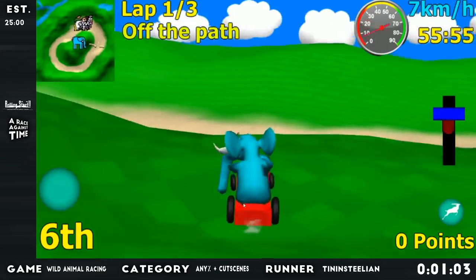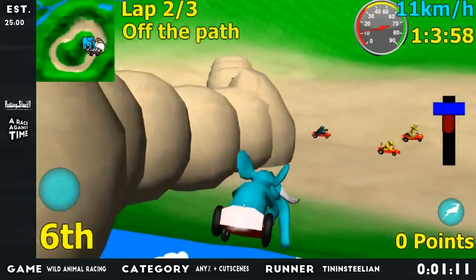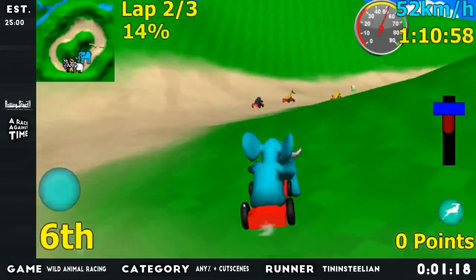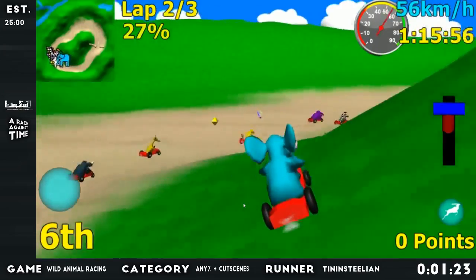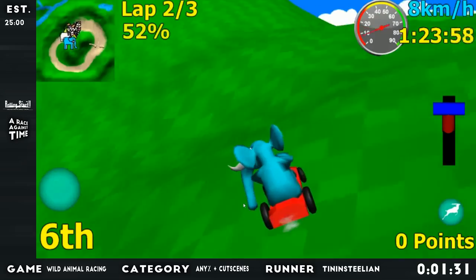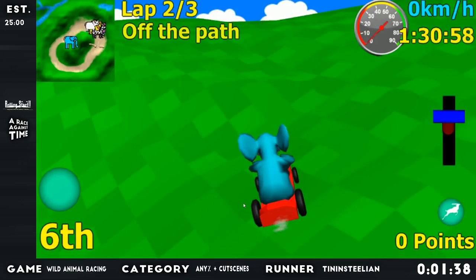Can we at least get up this hill? We at least trigger the lap. There we go, okay, we've done one lap. Normally I finish the race by now, but this is why we do this level first because it's easy to screw it up. Jumping is incredibly inconsistent for no real reason. I don't know why half the time jumping doesn't work. It seems to be the faster you're going the better you'll jump, and also the harder you mash the button the better you'll jump as well. And now we're stuck again.